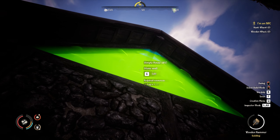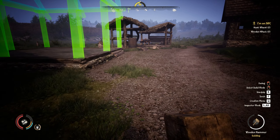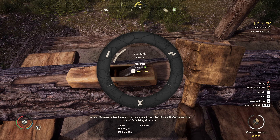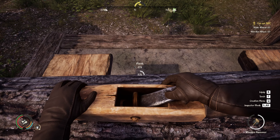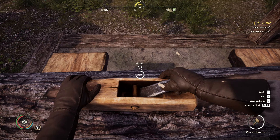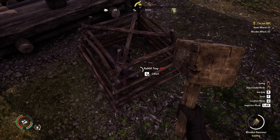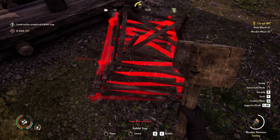There we go, and this one — now we need some planks. Don't tell me you're tired. Look at that — another rabbit! That's convenient. We don't have to worry too much about food it seems. We're capturing a lot of rabbits, and roasted meat gives so much more nutrition value after the patch. We can make a new one because we have plenty of sticks.